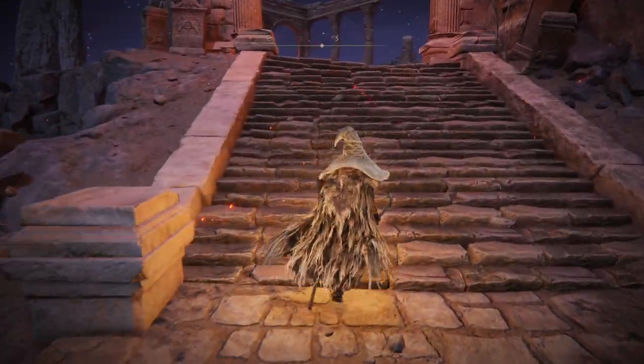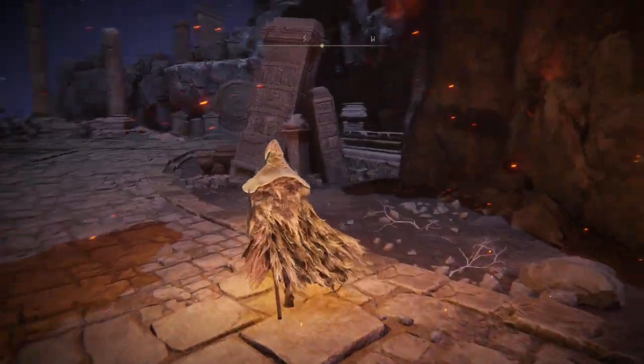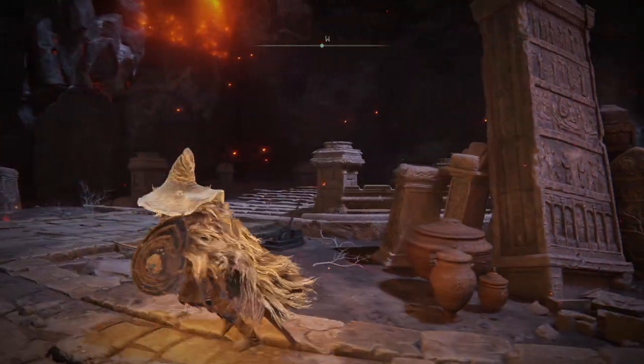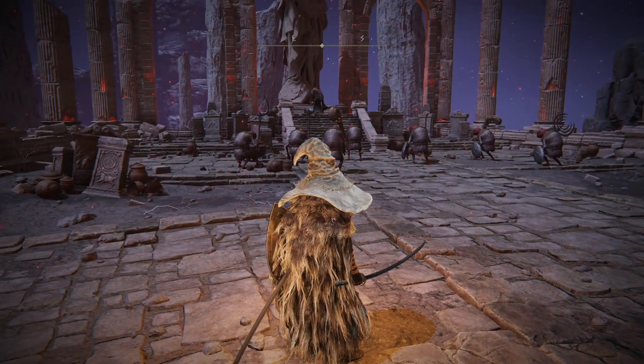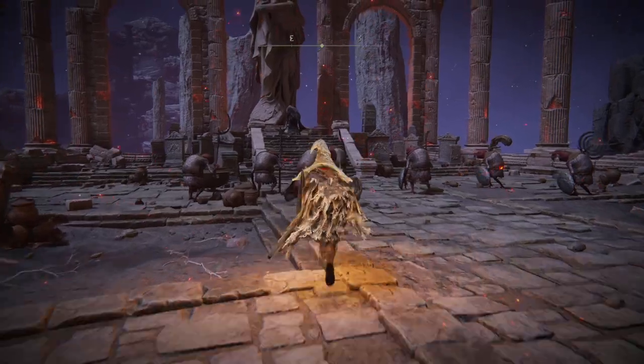It should be pretty much as simple as walk up here. The boss room will be up there. However, right from that guy there is a chest, and in that chest is an ancient somber dragon stone.